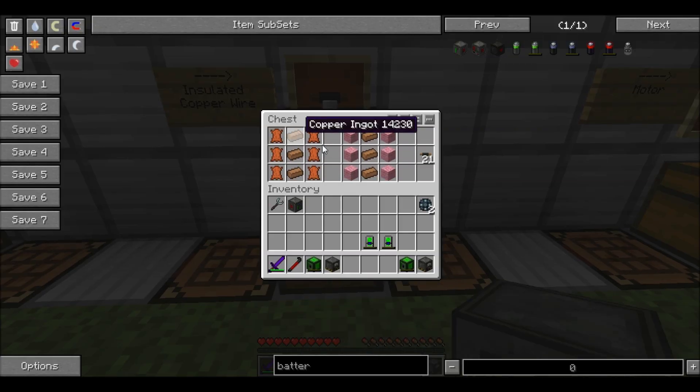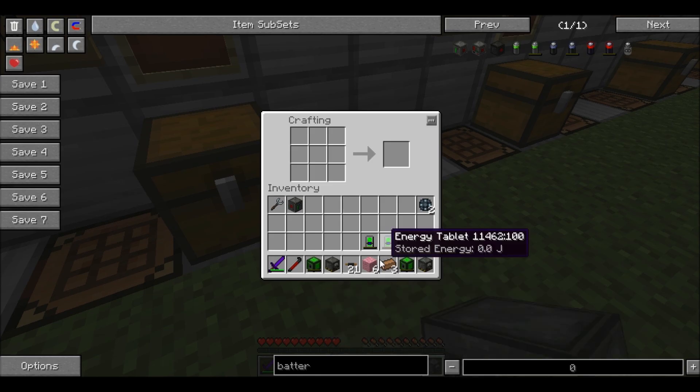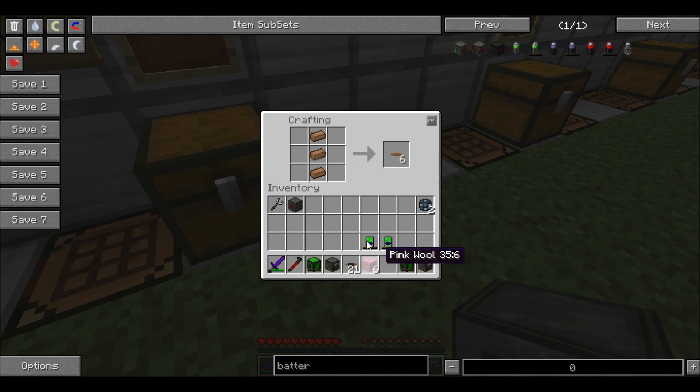Insulated copper wire is three pieces of copper surrounded by either wool or leather — either works. I'm going to do some wool. I'm not going to do both recipes because there's no point; you'll get the idea from one. It's a very simple recipe. You can do it uninsulated and then insulate it yourself, but it's much easier to do it all at once. There you go, there you have some insulated wire.